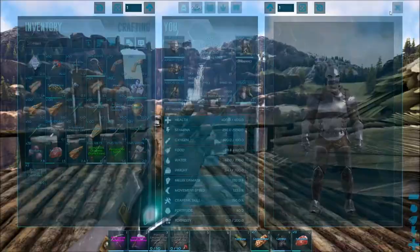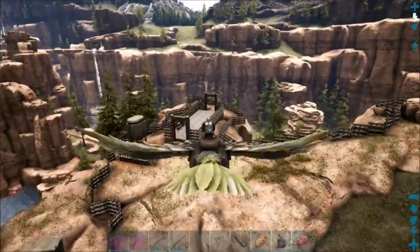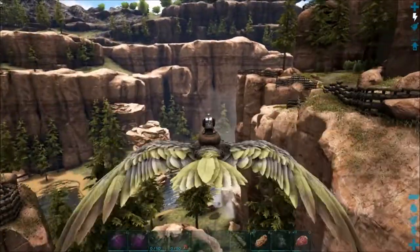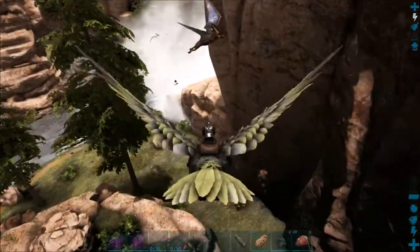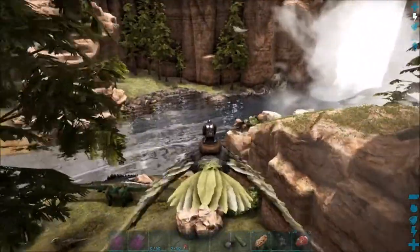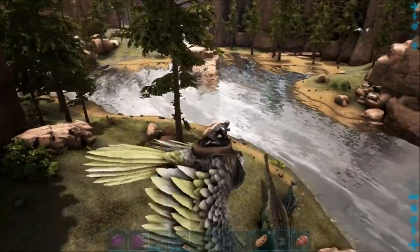Let's hop on the bird here. I'm going to be putting up a water pen down here like I mentioned. I started to do it last time. I made 10 behemoth gates which I'm pretty sure I figured out I need more of, so I'll probably take a break and gather stuff or move stuff off the dinos to craft them. But I want to put a water pen down in here.